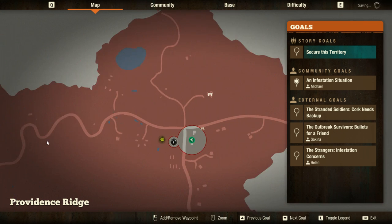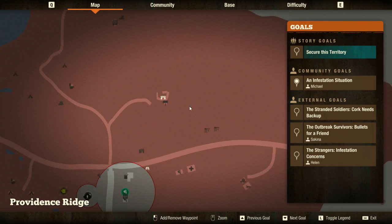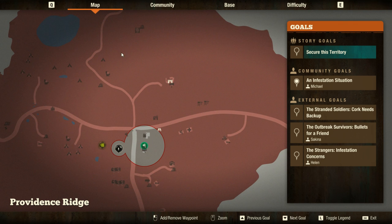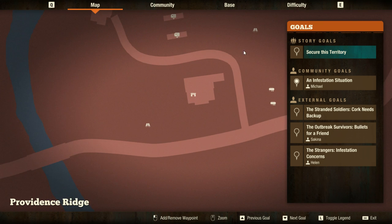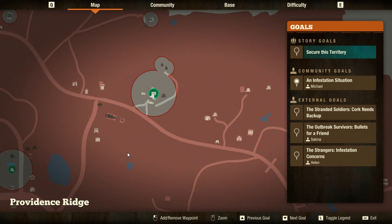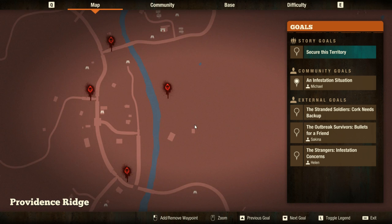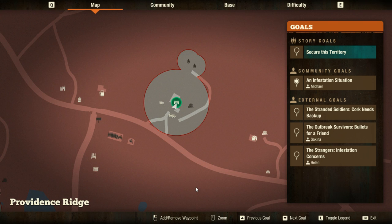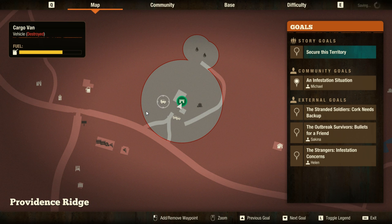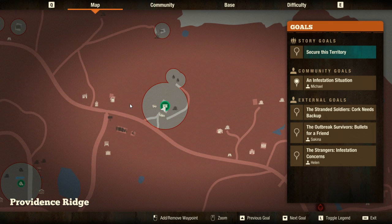My advice: when you have a starter base — in the case of this map, Providence Ridge — just go around, explore the nearby locations, and loot them. Whenever you've drained everything in that area, go ahead and move on to the next base. Don't bother spending tons of gas going all the way across the map for just one little loot run. Stick close to home, drain the area, move on to the next base, and repeat the process. You'll stay alive longer that way.